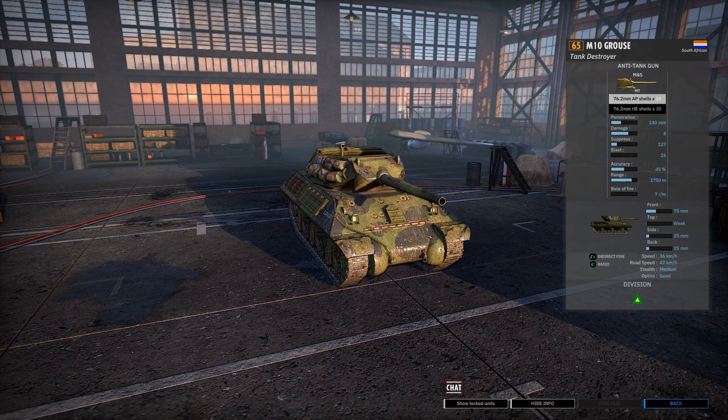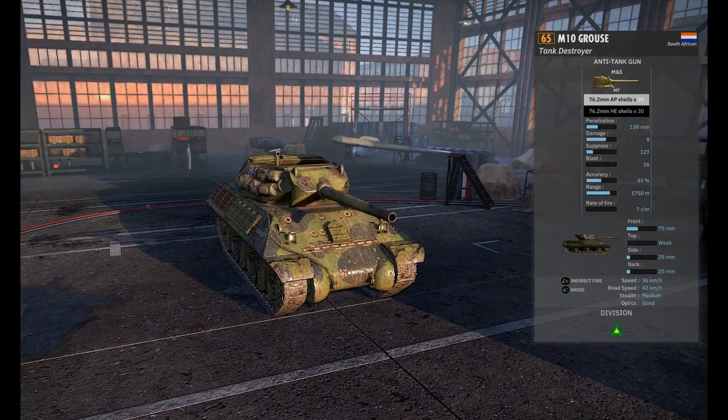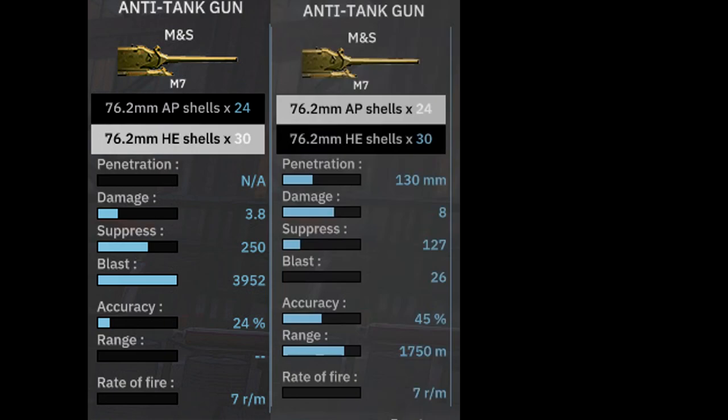In game, the M10 Grouse is a 65-point tank destroyer available to the 6th South African Armored Division. It has a single weapon — the classic 76mm American gun — with 24 AP shells and 30 high explosive shells. 130mm penetration, 8 damage, 45% accuracy, 1700m range, and a rate of fire of 7 rounds a minute.